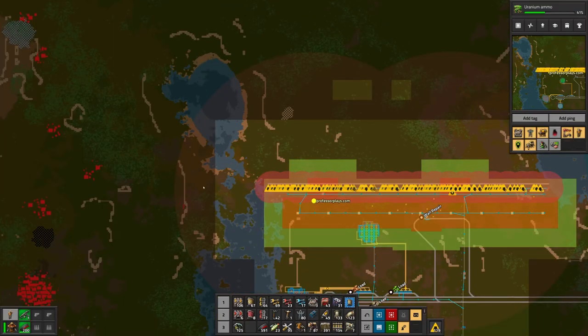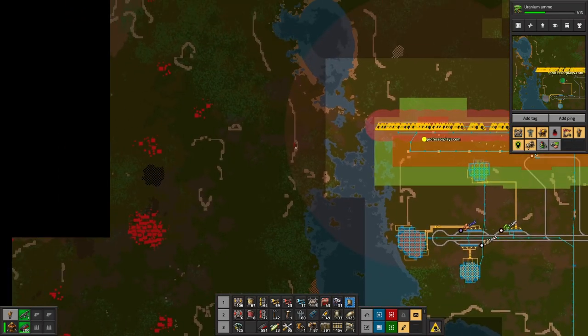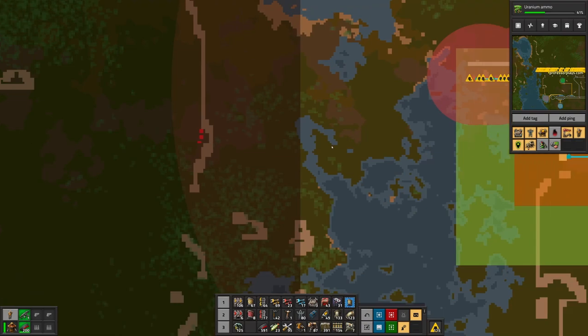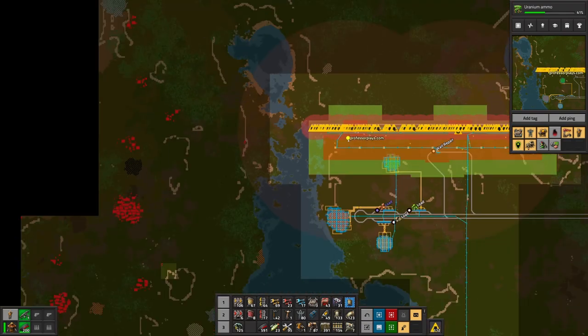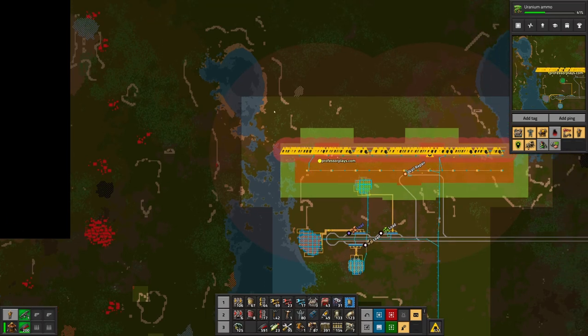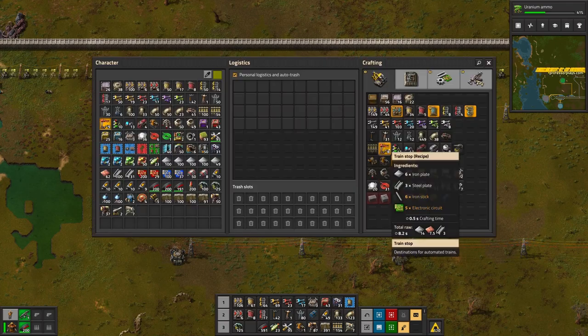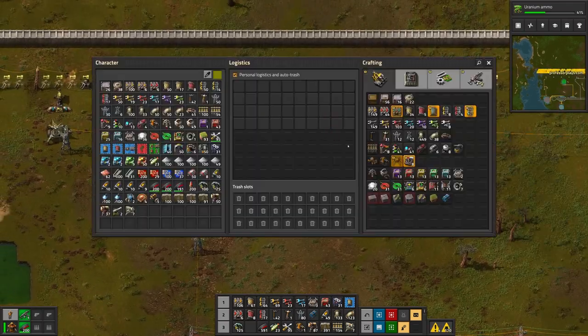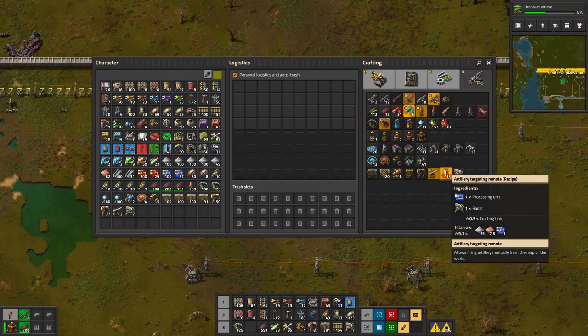And now the artillery is loading. There's the firing distance — it only fires at spawners, the base, or worms. Those are probably worms. Maybe those are individual bugs. So that's the automatic fire distance. I need to build an artillery targeting remote.